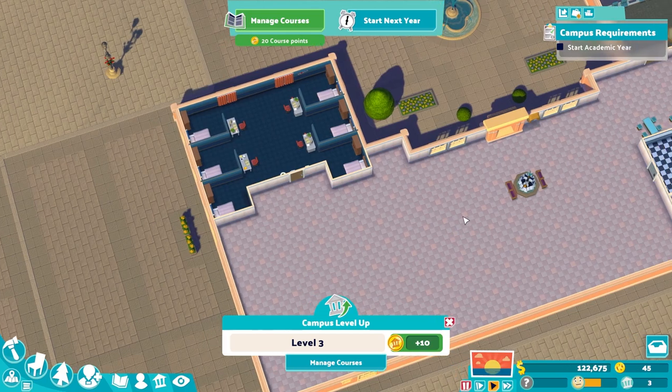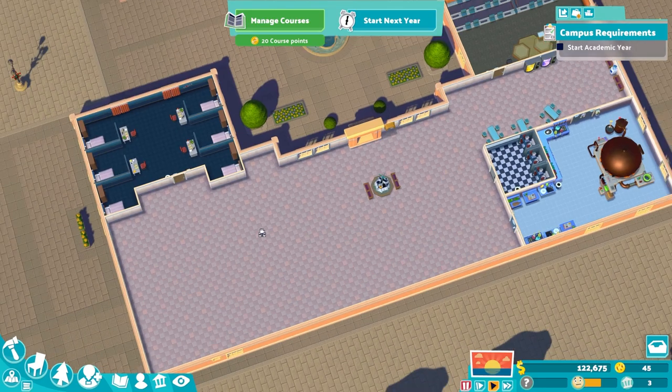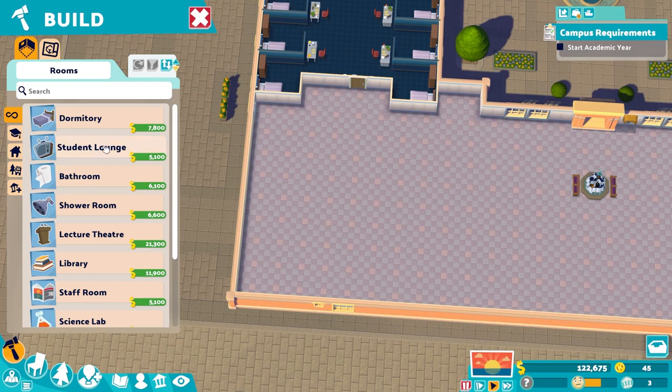Campus level three - nice. That actually gives us 20 course points to mess around with, which is cool, and some kudos as well. Course points - we just seem to generate them sort of as we play, which is not terrible.